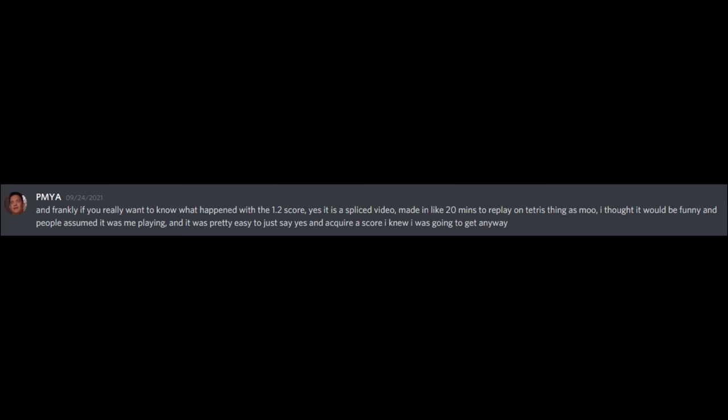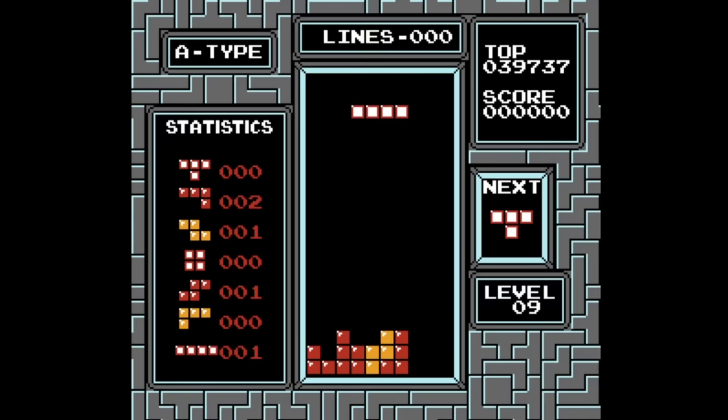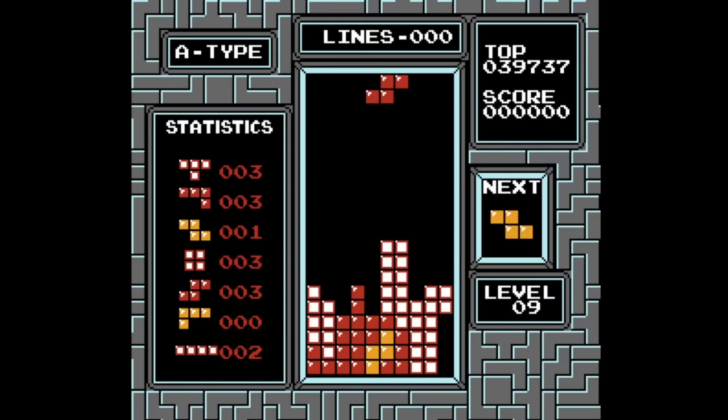I wanted his side of the story, and he was kind enough to reply. The 1.28 game was initially supposed to be a joke — he recorded a pre-transition, paused, made a save state, then played post-transition a few times until he got a good one, then stitched them together. The joke being that the name shown on stream was nowhere near good enough to get a score that high. At the time he had a 1.16 and was basically going to get a 1.2 within the next few weeks. As for the 1.3 screenshot, PMYA maintains it's legit but admits it is unverifiable given there's no video, and he said he's achieved two separate 1.3 scores.